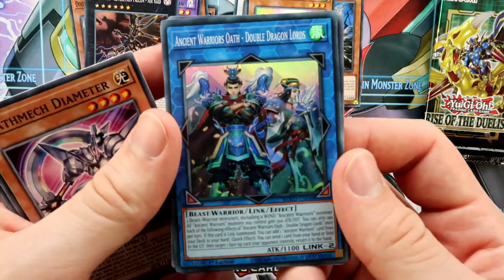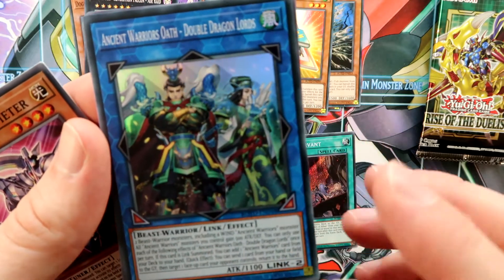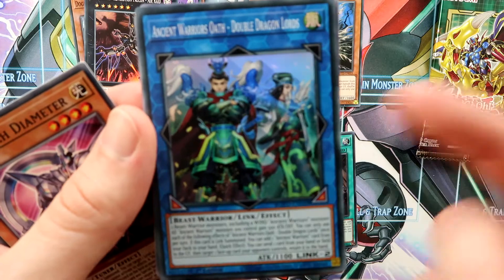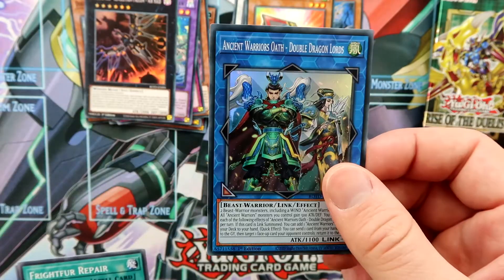We pulled the Ancient Warrior Link Monster. This is maybe the best Ancient Warrior card — it's a Link 2, so you can easily make this, and it has a cool quick effect. In my opinion, this is the card Ancient Warriors really needed.